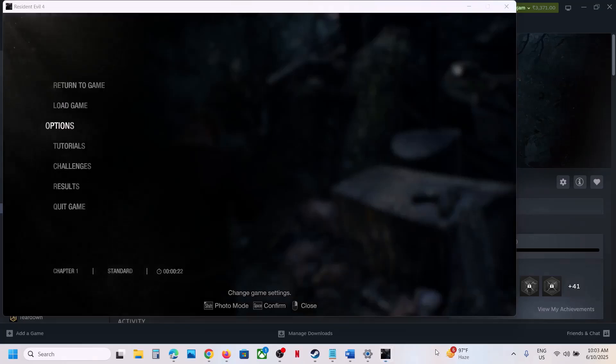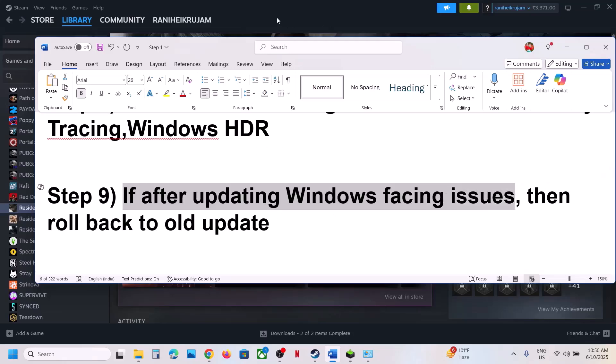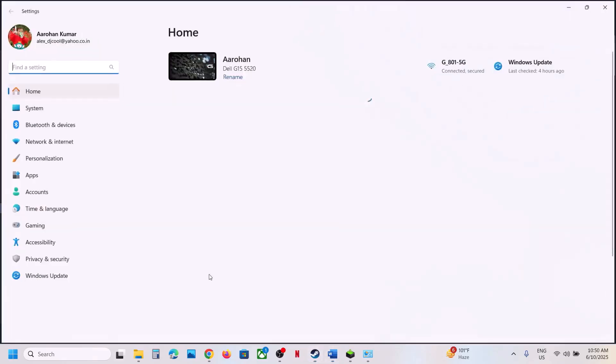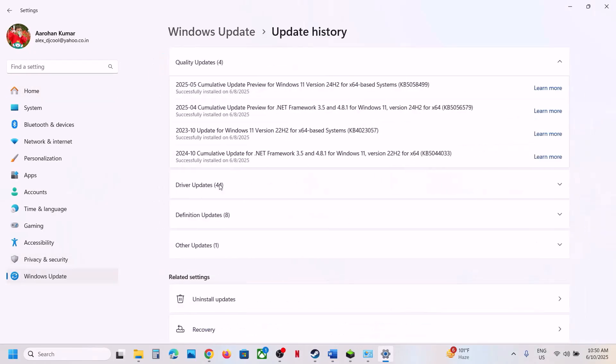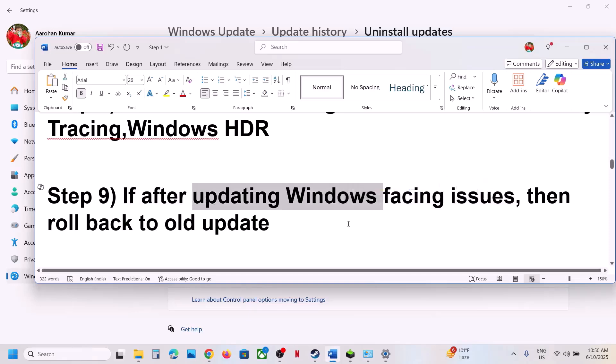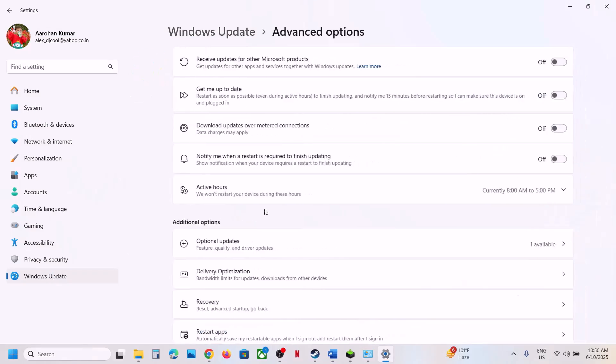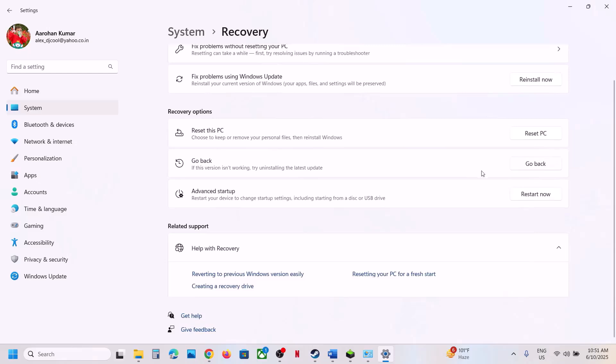If after updating Windows you are facing the problem, you can uninstall recently installed updates. Go to Update History, click on 'Uninstall updates', and uninstall whichever update you think is causing the problem. Restart your computer and check. If that does not work, and you've updated to a newer Windows version, you can roll back — go to Windows Update, Advanced Options, Recovery, and click 'Go back'. This process will take some time.